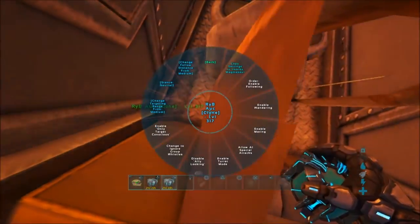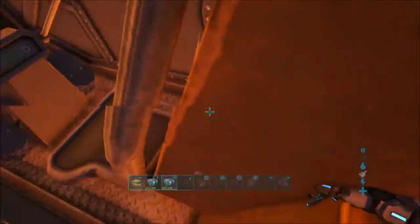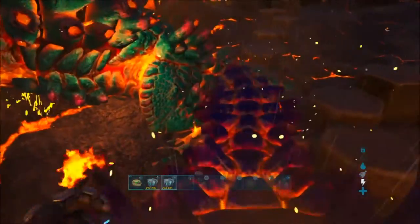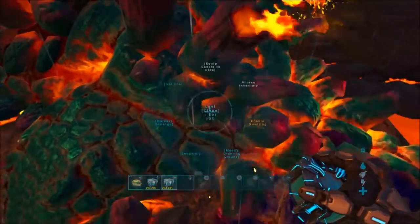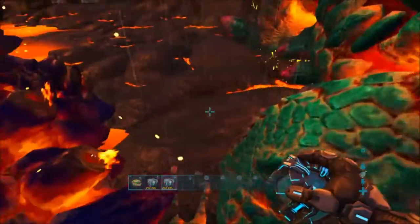Hello ladies and gentlemen, today we are going to raise some magmasaurs and this is my tutorial. The first thing you need to know is that fire spitting on the magmasaurs doesn't work, so you need to come to a volcano and make them in there.